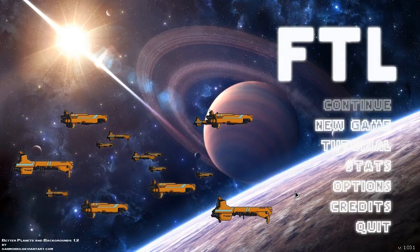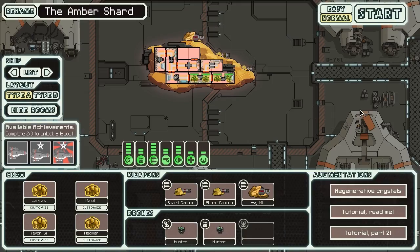Hello everyone, Vanguard of Valor here, and welcome back to another episode of FTL. Here we are again, and what are we going to be doing today, you may ask? Well, this is another mod challenge, as the title of the video would suggest. Today we are trying out Dry Eagle's Amber Shard mod. This ship has a couple very interesting things about it that differentiate it from other ships in the vanilla game.